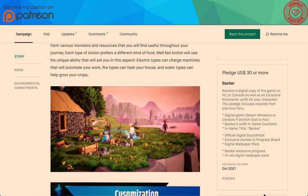At $30, you become a Backer: receive a digital copy of the game on PC or console, plus an exclusive Kickstarter outfit for your character. Includes everything from the previous tiers — digital game on Steam/Windows or console if stretch goals are met — plus the Backer cosmetic outfit and the in-game title 'Backer.'